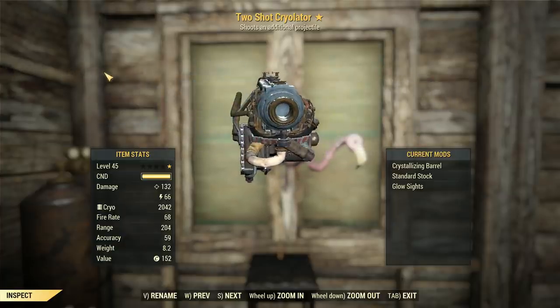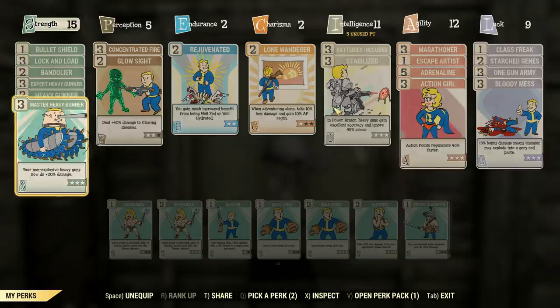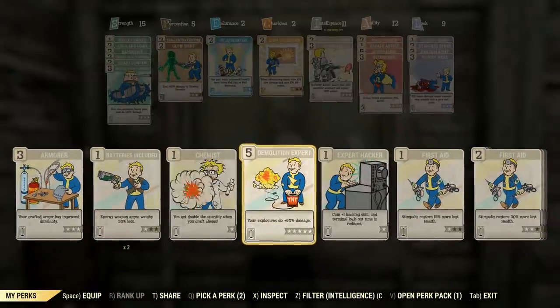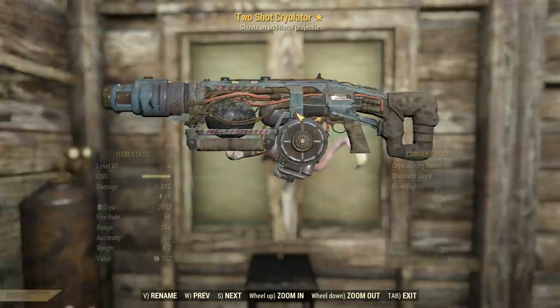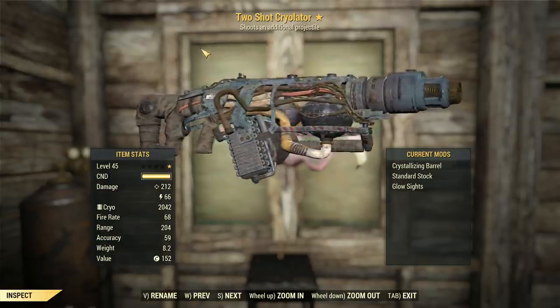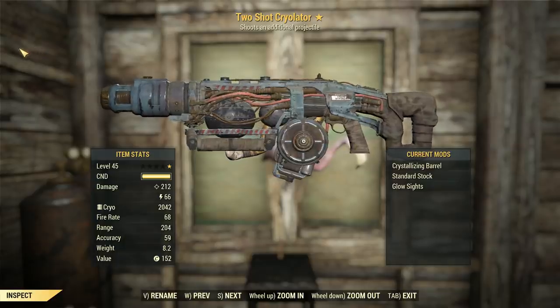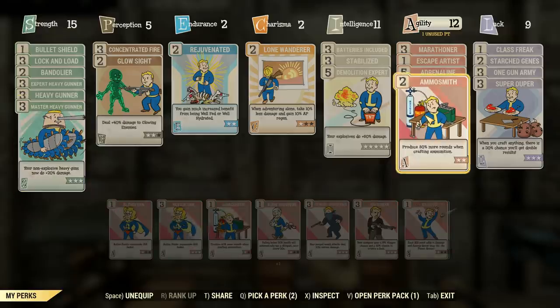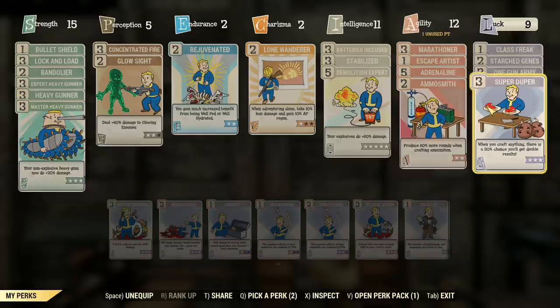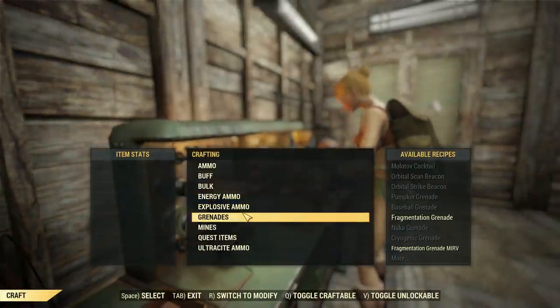This thing fires explosive snowballs — it used to do that in Fallout 4, so I'll accept it. Equipping Demo Expert actually increases our damage even more, so it feels like we're onto a good thing. We'll get to crafting the ammo because that's changed. Equipping Ammo Smith and Super Duper in Luck can greatly increase your ammo yield when you craft — about a 30% chance.